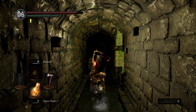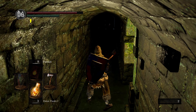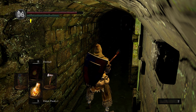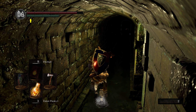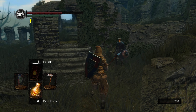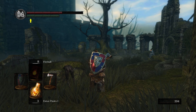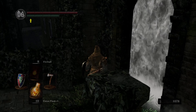Since I used a bunch of my Fire Sorcery blasts, I'm gonna go back to Firelink and refill everything. If you didn't, head on to the Capra Demon. I will see you when I'm back. And just as an introduction: Griggs will be here at Firelink whenever you get back. I'm not gonna talk to him right now, but we'll talk to him later.